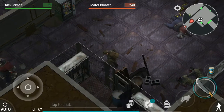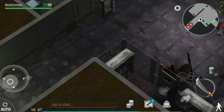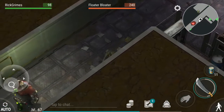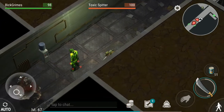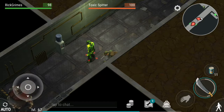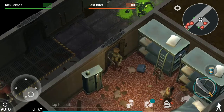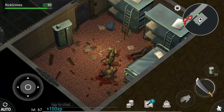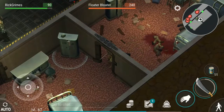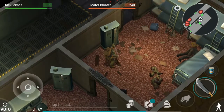Should I attack the floater bloater? It's of no use, so I'll just skip him and attack the toxic spitter instead. He went through - let him go a little far. Now we're fine, we can take him down. Let's get in here and take him down. Here it's better to duck. There's a locker over there - let the floater bloater pass, I don't want to waste my weapons.